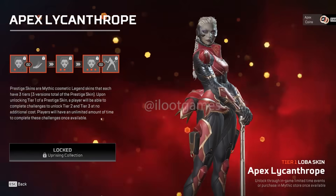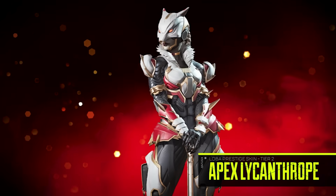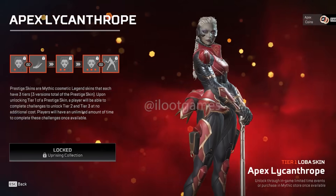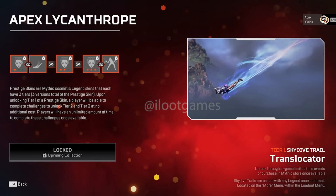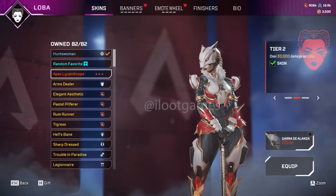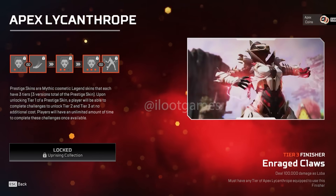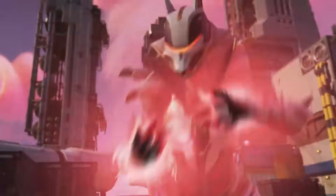Like every collection event, if you buy everything you will unlock the Loba Prestige skin. The Tier 1 looks like a zombie with really pale makeup. You'll also unlock the Translocator Skydive Trail straight away from Tier 1, which can be equipped to any Legend — it has a blue and purple magical look. Tier 2 adds more of the Wolf Mask. And at Tier 3, you get the complete set along with the Enraged Claws Finisher, which can be equipped to any tier once unlocked — and she literally growls in it.